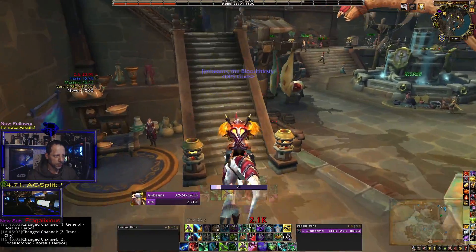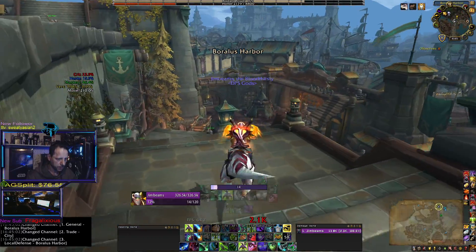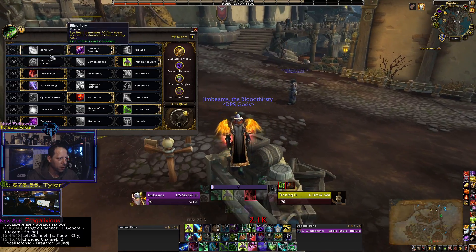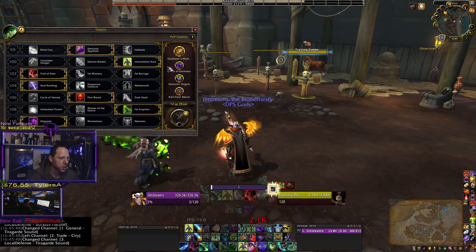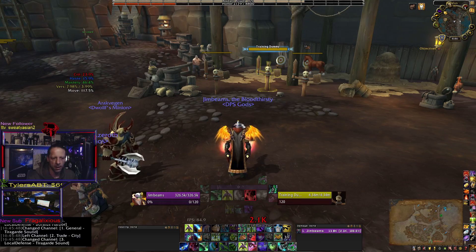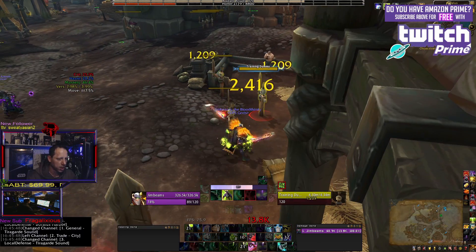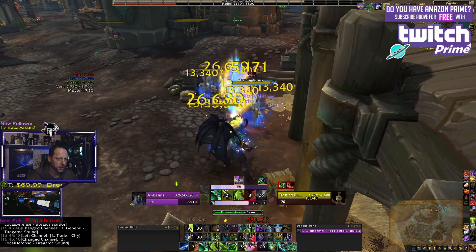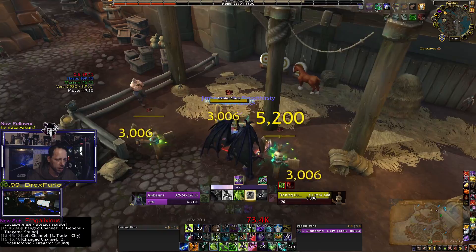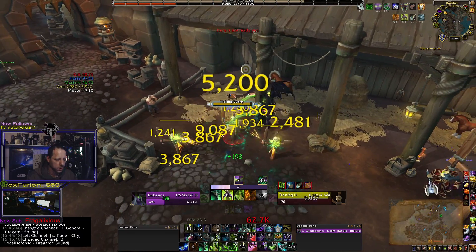Let me switch talents and run back over to the training dummies to show you exactly how this stacks up. When running Focusing Iris — even without Blind Fury — I'll use it if I can get an Eye Beam off on a lot of targets. It's the only time I run Focusing Iris because everything else beats it in single target. Cleaving, it's monstrous. You Eye Beam, Blade Dance, then Focusing Iris — notice how fast that channel is. Then meta into another Eye Beam, and just spam Chaos Strikes as you generate fury.